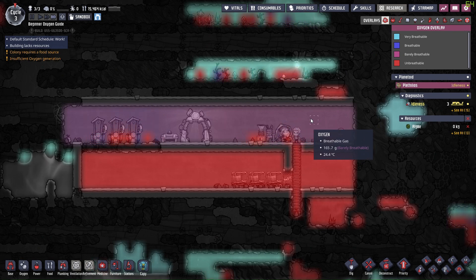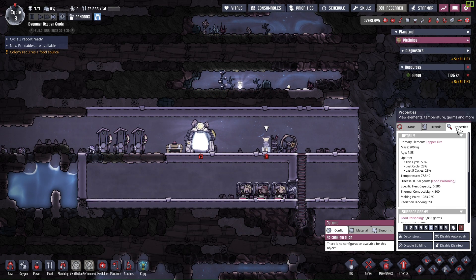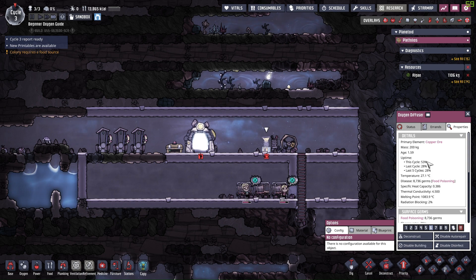But if we already have enough oxygen diffusers to duplicant ratio, why would this happen? We can click on the properties tab of the oxygen diffuser and check its uptime — the uptime is apparently far from 100%. No wonder it isn't generating enough oxygen for 5 duplicants as expected.